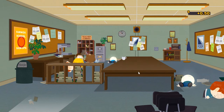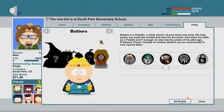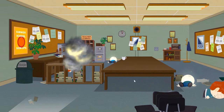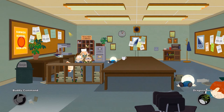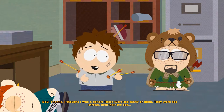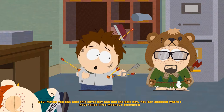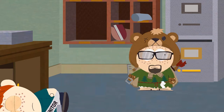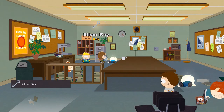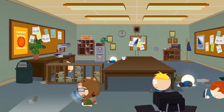We once again have to use a buddy ability here, but Kenny's charm ability is not what this kid needs right now. So let's switch buddies and bring in Butters in exchange for Kenny. We can now use Butters' healing ability to continue. We have obtained the Silver Key, and that means only one more key remains — we will find that one in Mr. Mackie's office.